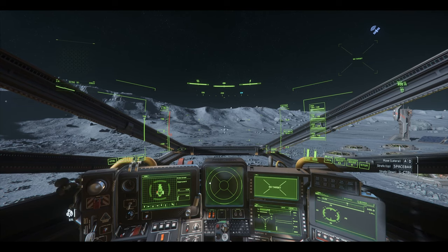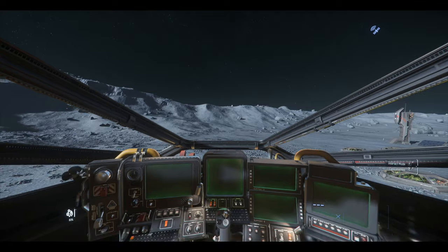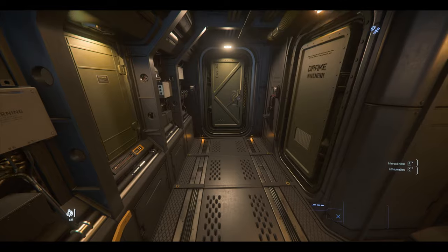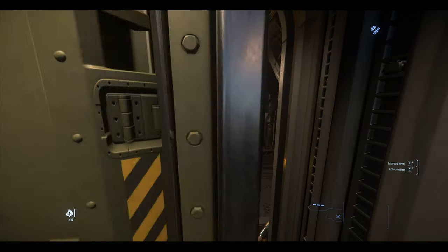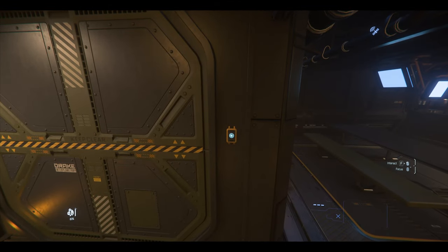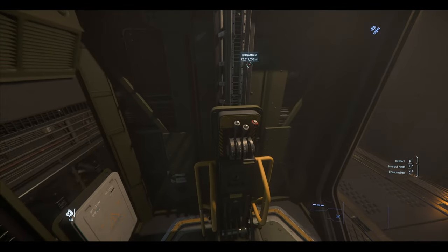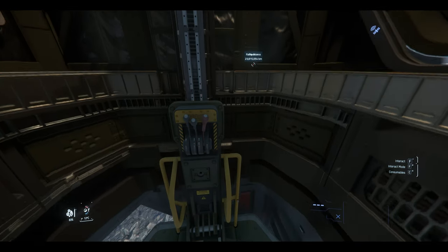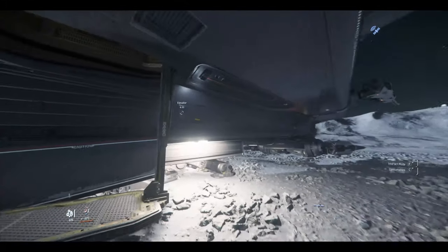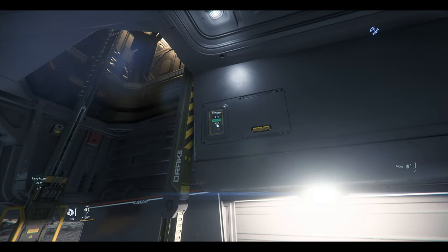Ooh, that was kind of a rough landing, but we made it. I'll turn the thrusters off for good measure. Jump on out of here — make sure I have my helmet on. Go out here, call the elevator. Just realized I'm getting a little hungry — I'll probably need to eat once we get back to the space station. Yeah, there's not much gravity here. Close the door, please.